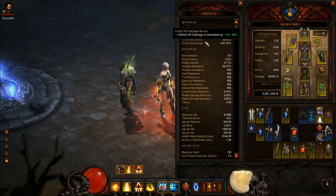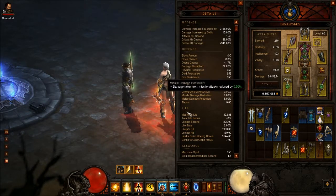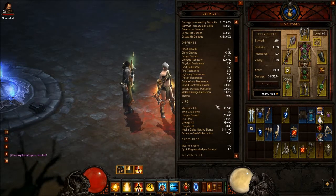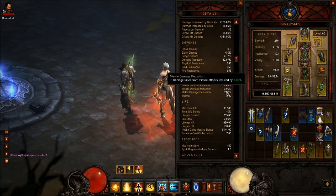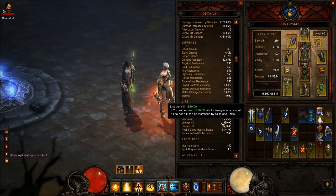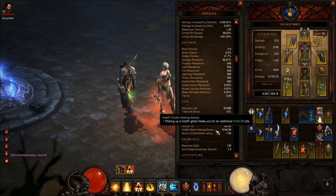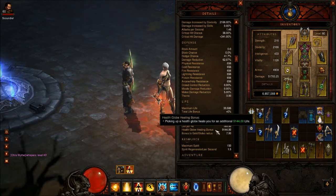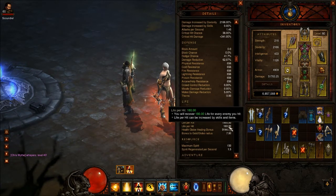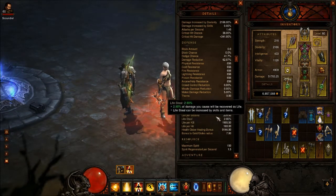My gear: I've got 38 crit with a scoundrel, 341 crit hit damage, and there's my defense and resist. I've got 180 life per hit — it's really not much — but my life steal is 2.9. My life per kill is pretty important because when there's just a ton of mobs on the screen, every one that dies gives me that much health. My healing bonus to globes is a little over 9,000, which is another nice thing. When I hit Serenity and I'm killing an elite pack with mobs dying around me, this heal helps a lot, because I don't have like 1,000 life on hit, which costs an arm and a leg — but this keeps me up pretty well.